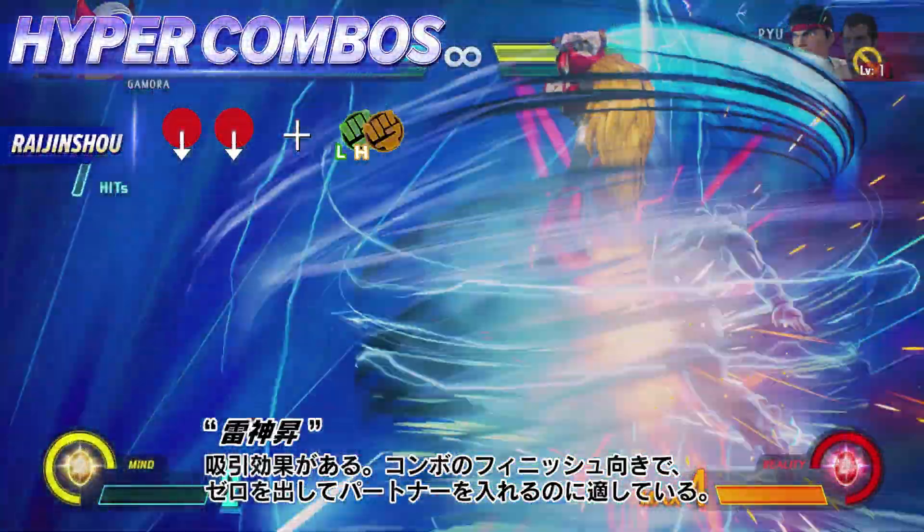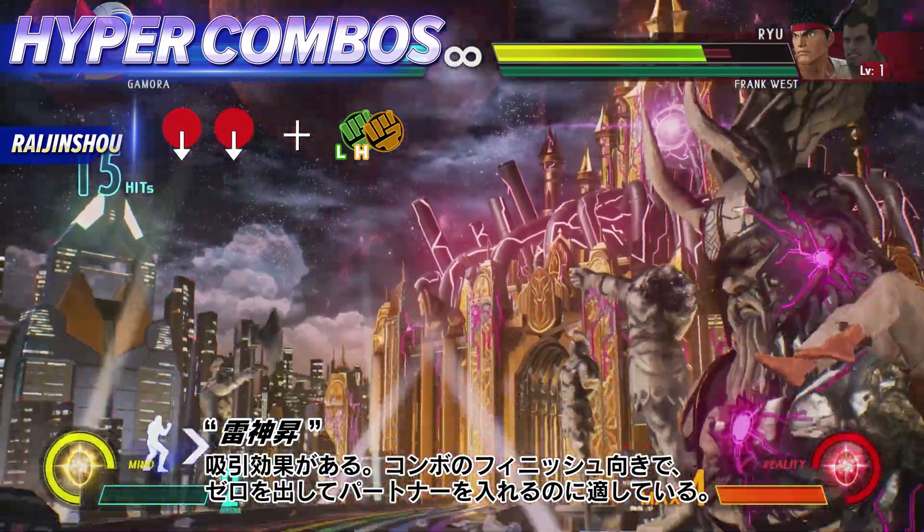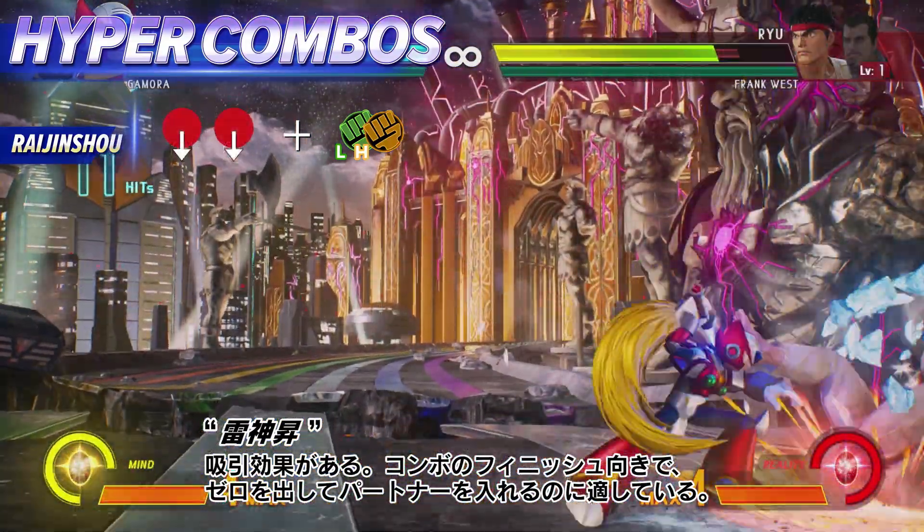This hyper combo has a vacuum effect. Good for ending combos and a good way to get Zero out and your partner in.